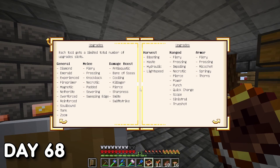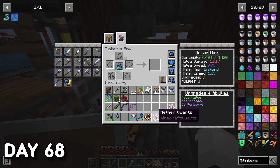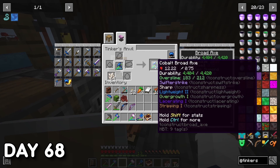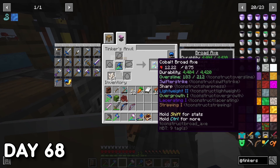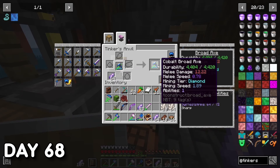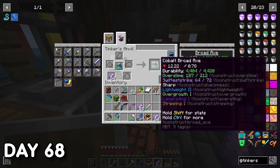Day 68. Not much happened — I used my brainpower trying to find good upgrades, abilities, and modifiers for my Tinkers tools. I added Sharpness to my axe, as it would be very effective against the dragon. I researched the dragon to see what types of damage work best, and Sharpness was the better option over Smite. I also added more levels of Swift Strike for faster swing speed and lower crit hit times.